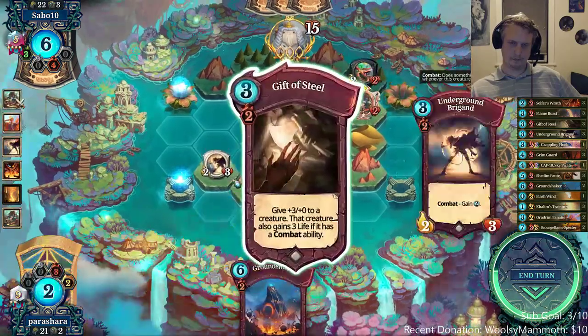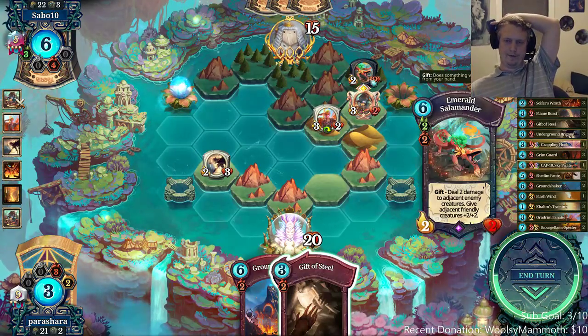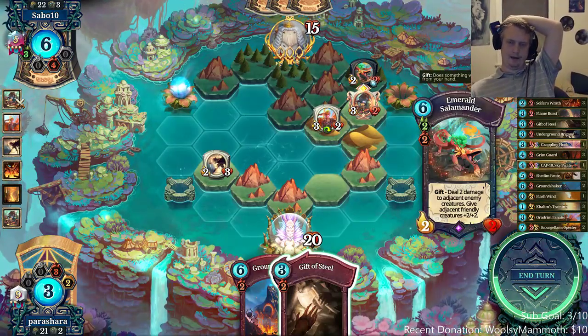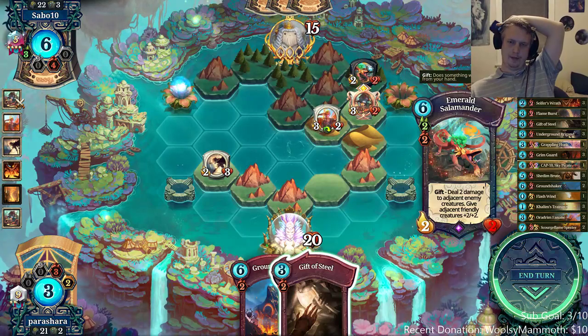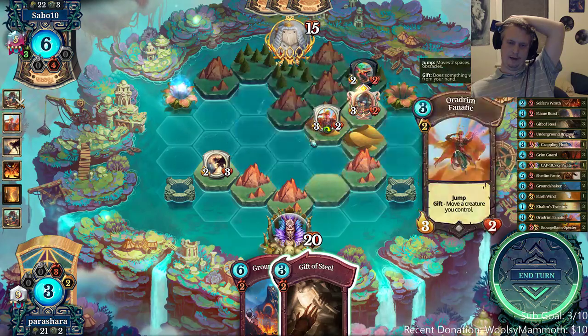Double land here and here, then Fanatic this guy up and we'll get a Gift of Steel draw. We might want to pre-gift the Captain here so it doesn't die to two damage from anything.